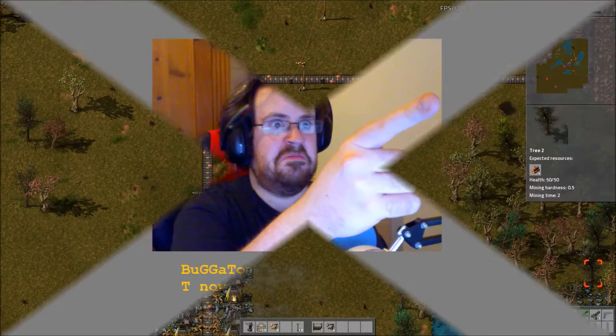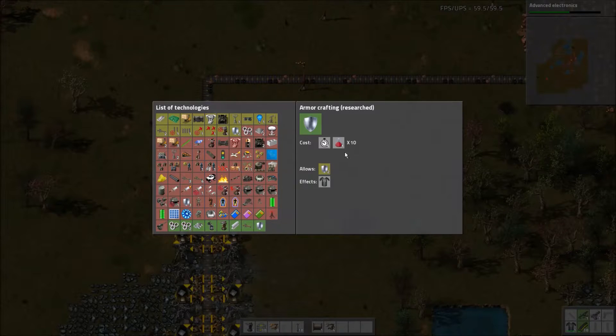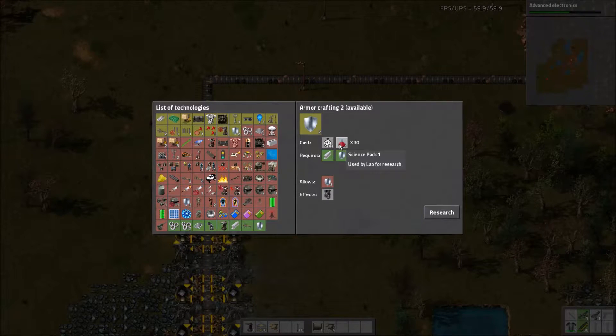Onto the first armour type: Iron Armour. It's unlocked with the tier 1 armour crafting research and comes in at just 10 Science Pack 1s, or redpots. It costs a meagre 40 iron plates to craft and is available fairly early on in the game. Typically, unless you're in a desert start, you'll probably want to skip this armour and go straight for the Heavy Armour, which also only requires redpots to research but does also require knowing how to make steel.